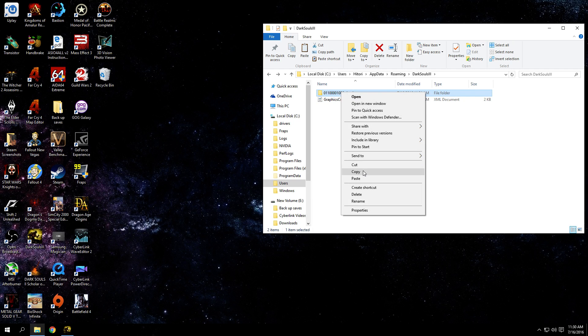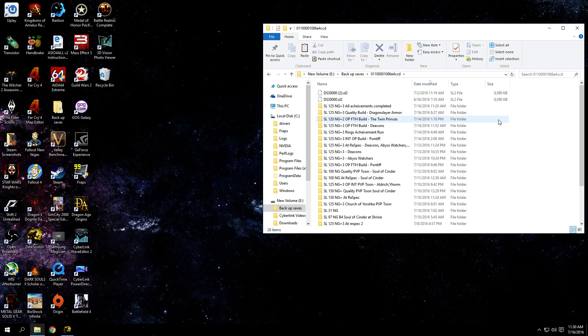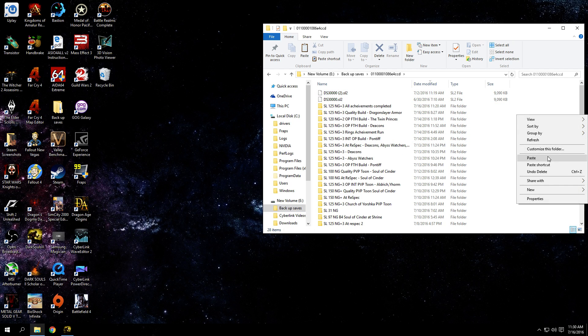So then you just copy it. I have a separate backup folder for backup saves on another hard drive — you just paste it in there, name it, and there you go. Just like that — now it's backed up.